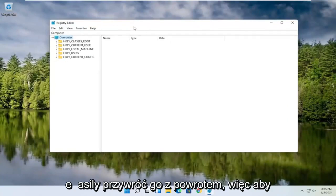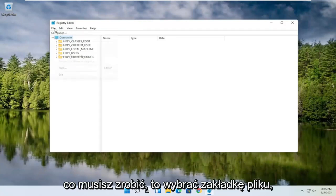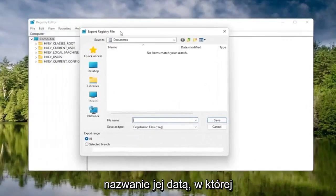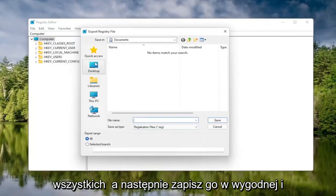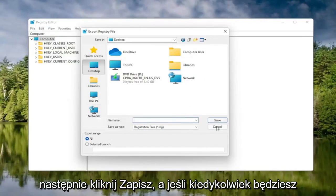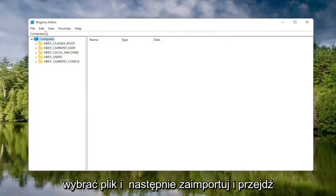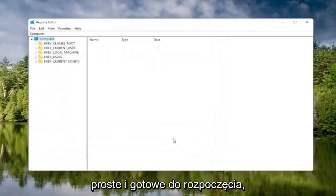So if anything were to go wrong, you could easily restore it back. To create the backup, it's very simple. All you have to do is select the File tab and then Export. For the file name, I'd recommend naming it the date on which you're making the backup. Set Export Range to All, and then save it to a convenient and easily accessible location on your computer. Click Save. And if you ever need to import it back in, all you do is select File, then Import, and navigate to the file location. Pretty straightforward, and now we're ready to begin.